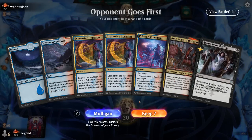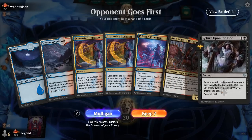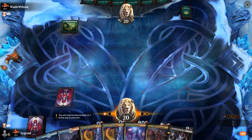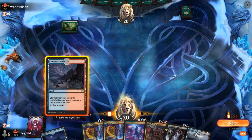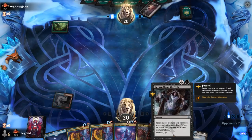Game 2 — we're on the draw. Our hand is a bit on the slow side, but double Iteration can help hit land drops. We have a way of discarding any creature we draw and then reanimating with Return. An aggressive creature draw could be quite punishing. We'll play Coast tapped if we want an Iteration on turn 3, and we can Foretell on turn 2.